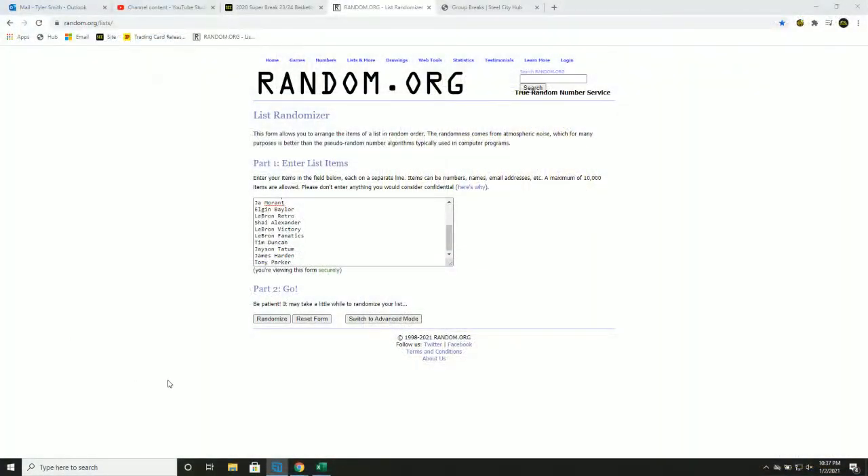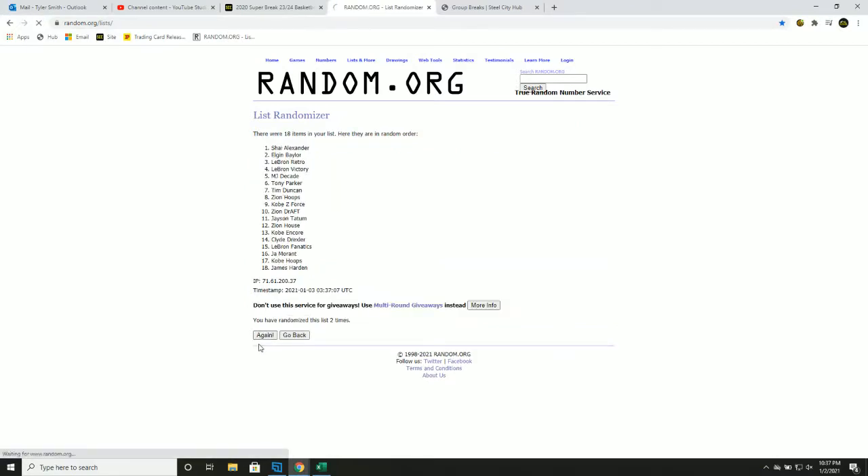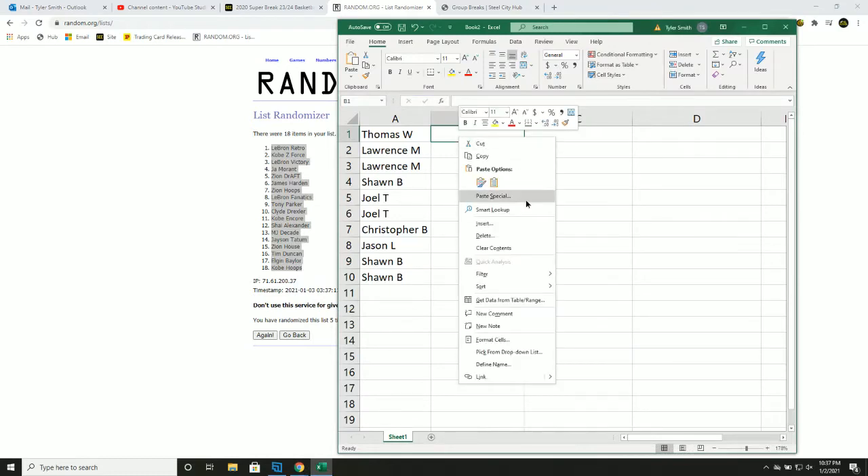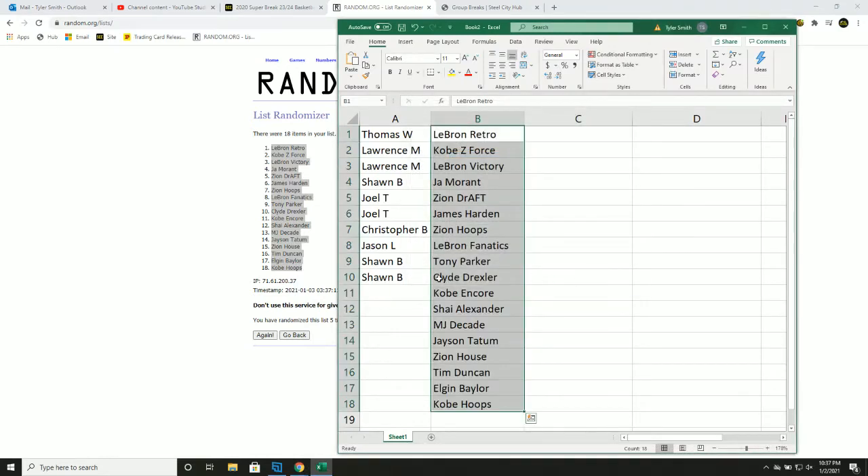All right, good luck you guys. 1, 2, 3, 4, and 5. Thomas: LeBron Retro. Lawrence: Kobe Z-Force, LeBron Victory. Sean: Ja Morant. Joel: Zion Prism Draft and the James Harden out of 10. Chris B with the Zion Hoops. Jason: LeBron Fanatics. Sean: Tony Parker. Clyde Drexler. Again, we have 8 extra hits, so top 8 receive an extra card. Good luck you guys.